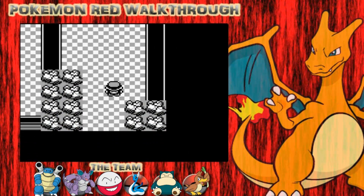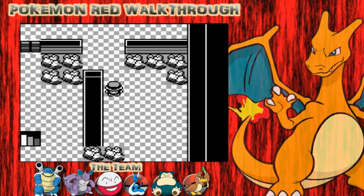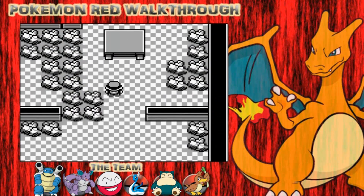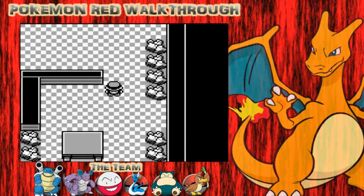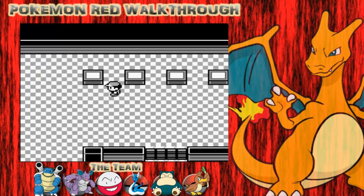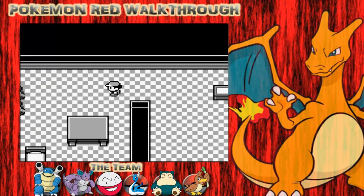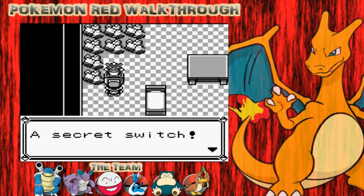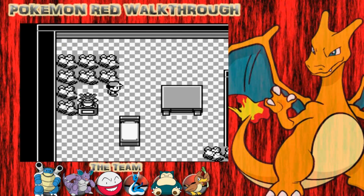This area is actually blocked off by those little doors. What you'll need to do is go to those little switches and turn them on to open up the little door thingies. Walking over here, there's a little switch thing - you can press that. It's a secret switch. That changes the little door thingies.